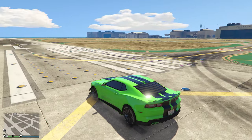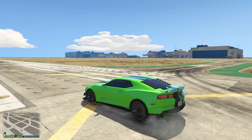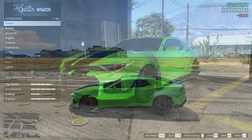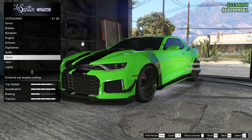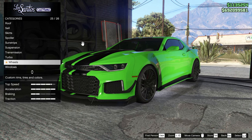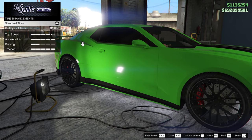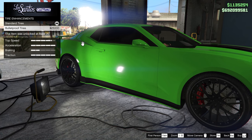The only requirement you need is to go inside Los Santos Customs and make sure your tires are set to standard and not bulletproof. Once you enter Los Santos Customs, go over to wheels, then go to tires, then tire enhancements, and make sure it is set to standard — because if it's bulletproof, this will not work.